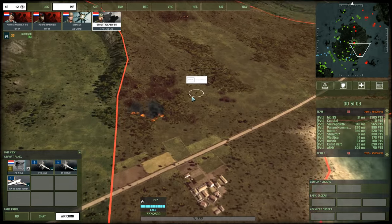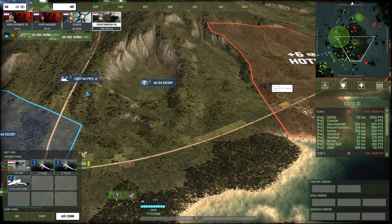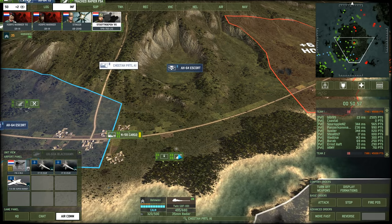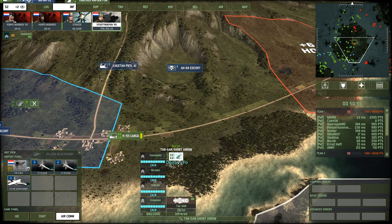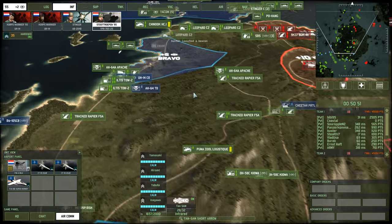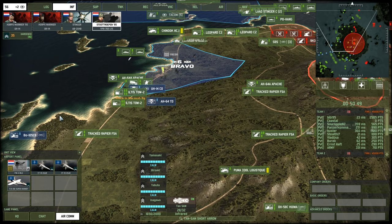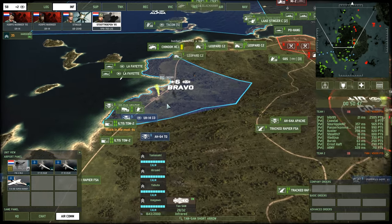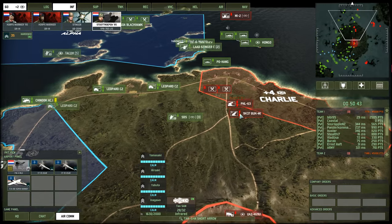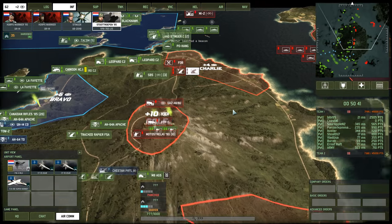What do we have here? That looks like a jet — yep, Yak-38. Way outside my range, though. Not a problem for Burak with four short-range arrows. Looks like we're about to push these guys off of Charlie, which means off of the island.